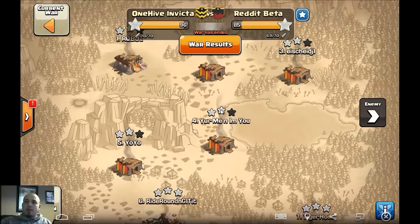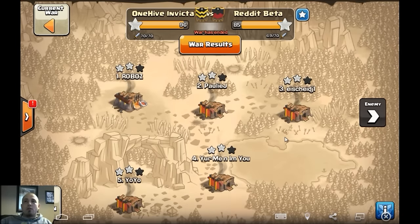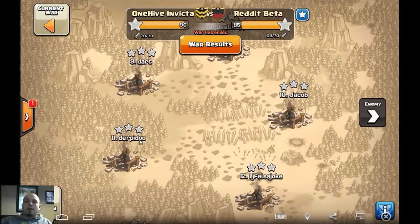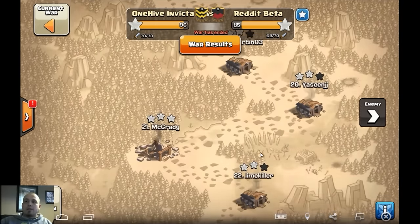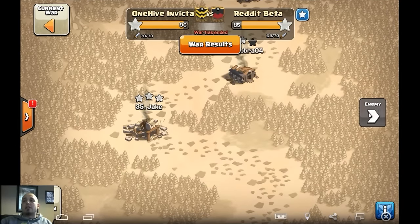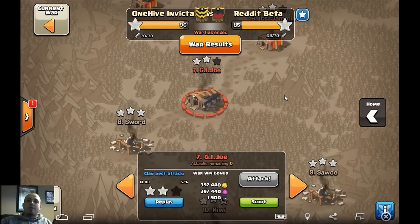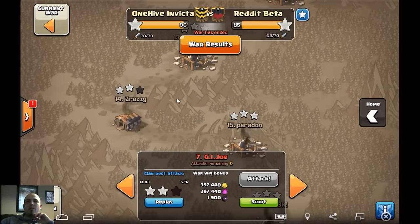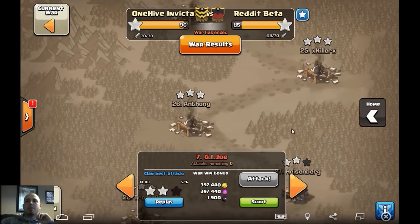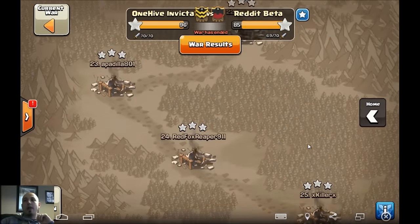Really good job by Invicta on their base designs. They did get the three-star on some bases, had no problems getting the twos on the tens, but they just kind of ran out of attacks and missed a lot of the nines. You can see Invicta cleared up two stars on everything — there are about three bases missed, so a little work to do, but they had really nice base designs.